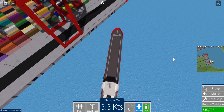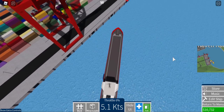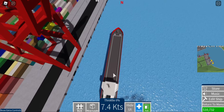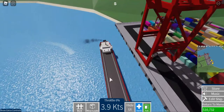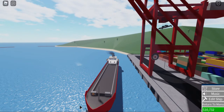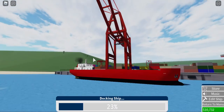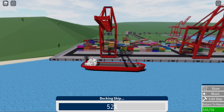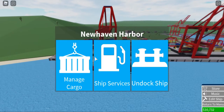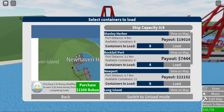Let's get nice and close in. There we go, I think that'll do. And dock — oh! The cranes go down now. Nice! But why doesn't it go down with the starter ship? Why does it only go down with the long trade ship?